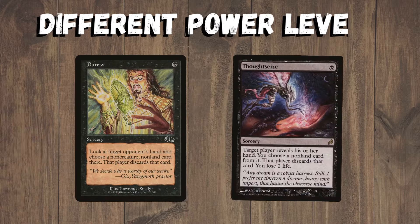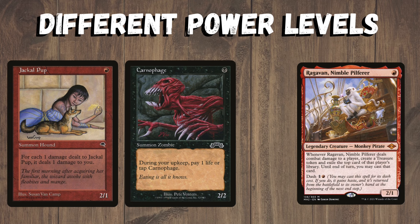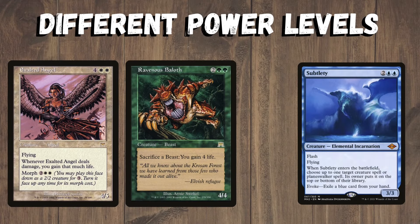One thing to think about when looking at the cards is the power level. Duress is the best discard spell in Pre-Modern but it's clearly just not as good as the newer cards, and this is especially obvious with the creatures. New creatures are absolutely insane, whereas back in the day even a one-mana two-power creature needed a drawback because it was seen as just too good. Bigger creatures' upsides are just nowhere near as good as today.